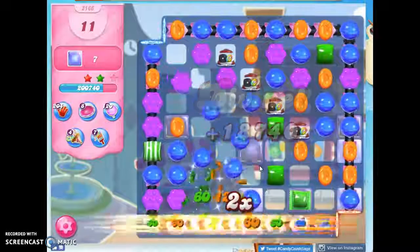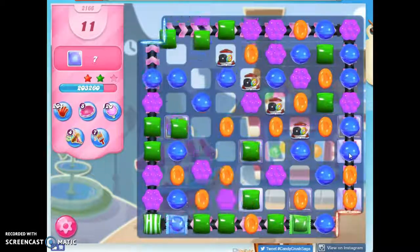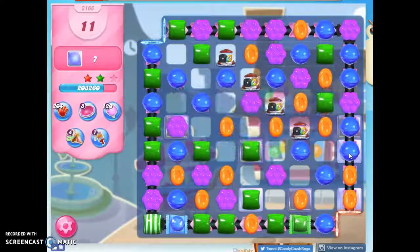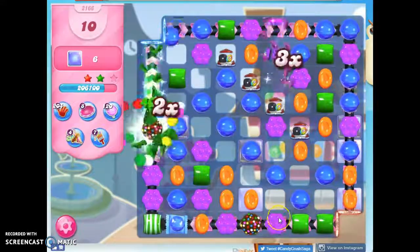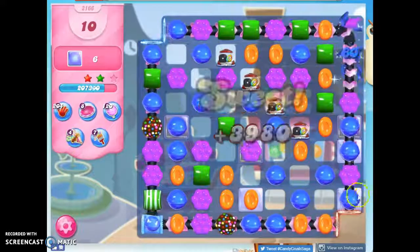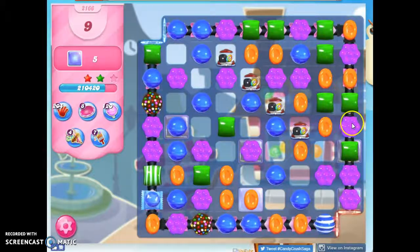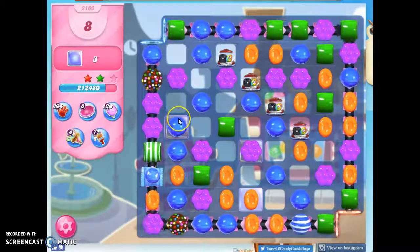So now I have seven jelly left. Some of it is still double thick. I'm going to do this — make a color bomb. Ooh, make another color bomb! Now I can do this. Now I've got those two, so three more.